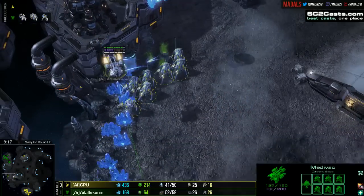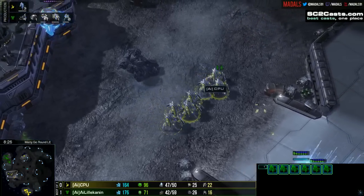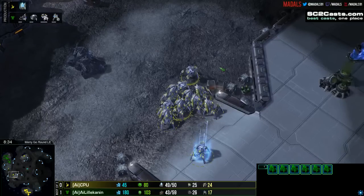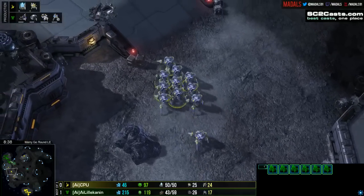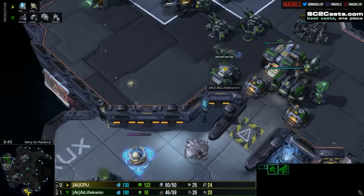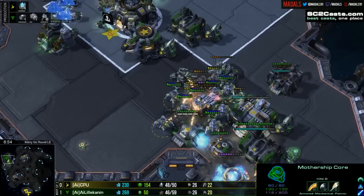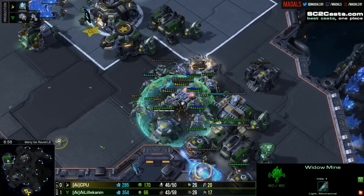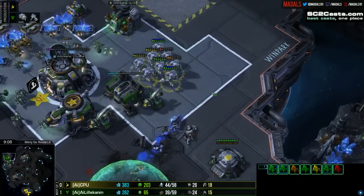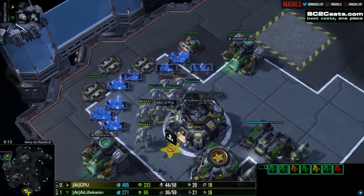Just seeing something now — needs to be really careful. That medivac goes down — it's a huge problem. Down it goes. That is devastating. That was a good chunk of his army supply dead and gone. He should still be able to hold thanks to these mines and tanks, but it's going to be difficult. Mothership core — stalkers go blink, directly on top of the tank, avoiding that Widowmine. Both tanks are going to get taken down. He's got a huge amount of stuff, and due to that medivac full of units going down, there isn't much for Lilla Kennen — he doesn't have enough infantry in order to stop this at the moment.